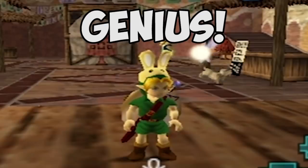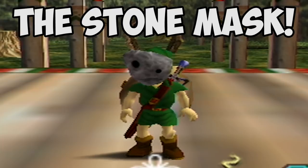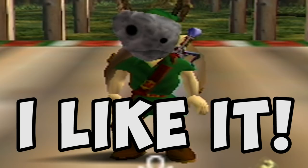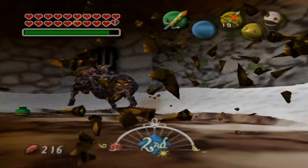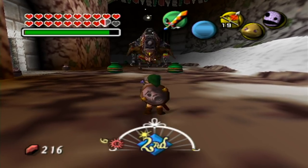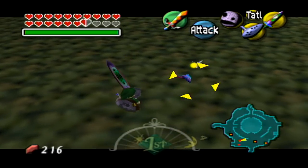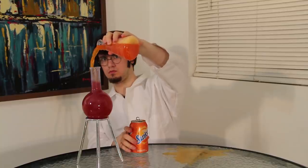I know on my Top 5 Zelda Items video the Bunny Hood was the only mask on the list, so naturally it should top this list too, but I just don't care. The Stone Mask — as an item, the Bunny Hood is better or at least better in more situations, but as a mask, the Stone Mask is just funny to me. It's also really useful because it makes you invisible to enemies — though some can still see you, like bosses, mini-bosses, and even Deku Babas for some reason. But it does work on most enemies. My favorite thing about it is it's just funny to me, and that is my scientific reason. The Stone Mask is the funniest mask. Proven.